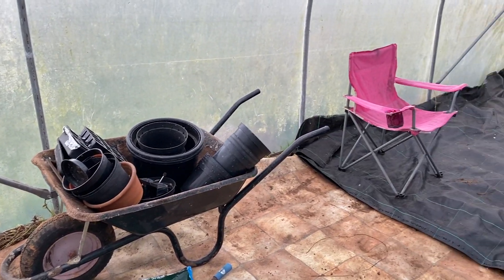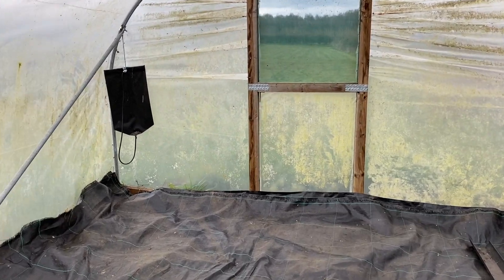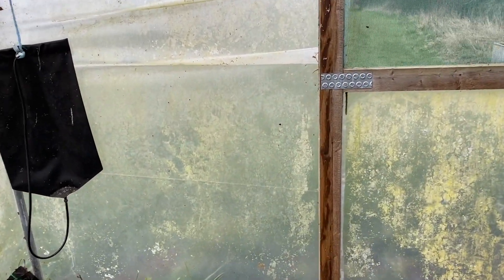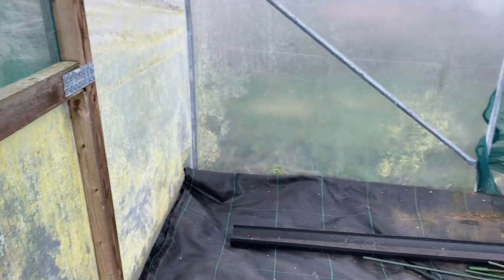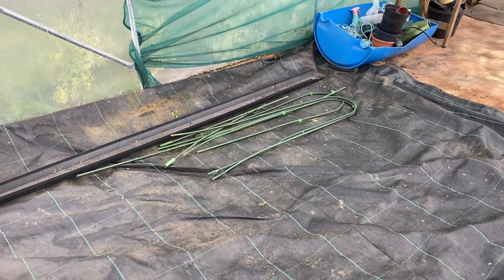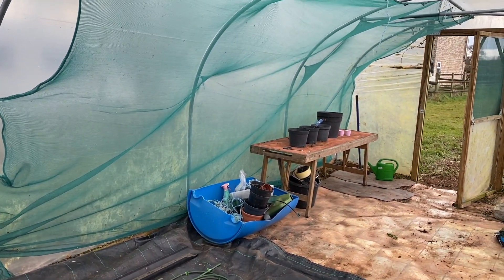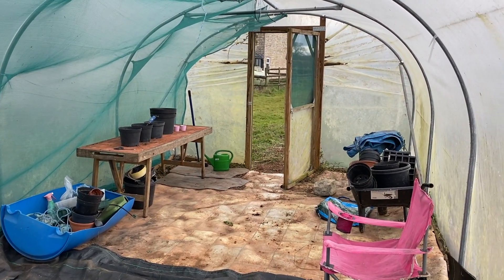The only thing I don't really have much of is compost to get the seedlings going in the house. But I've found enough. What we're going to do is actually grow them in the ground, so I'll remove this black ground sheet when we're ready to plant them out. But look how much better that looks!